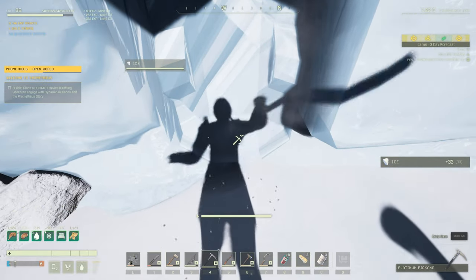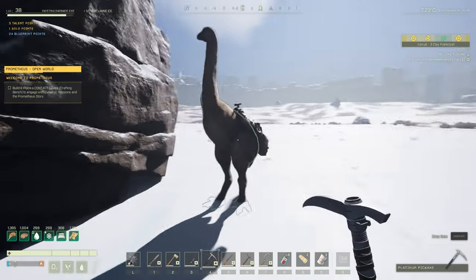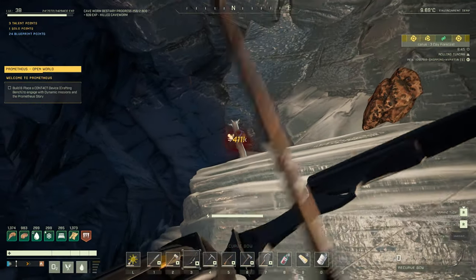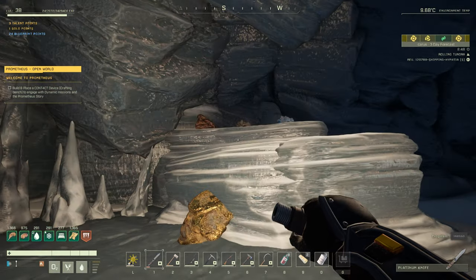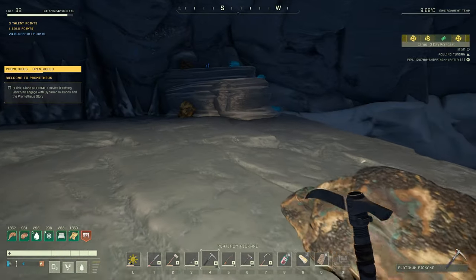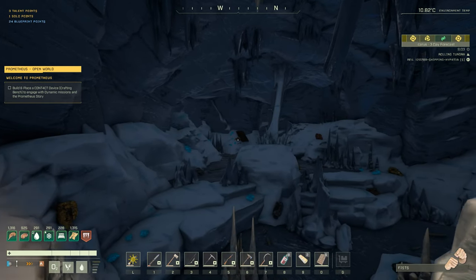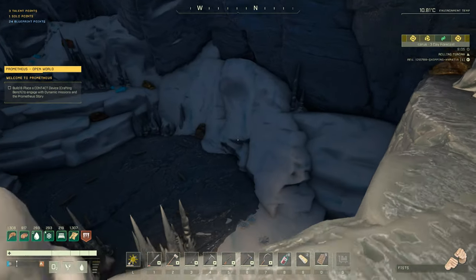Maybe that means the nodes inside respawned as well. Let's go ahead and get in there and see what we're working with. We're in the cave here — it doesn't seem like the nodes respawned. I do remember there being titanium right there, so it doesn't look like they respawned, unfortunately. But let's go down into that pit and see if we can't find anything awesome. There was a node of titanium right here — I don't know if I missed this or if it respawned, but let's go ahead and grab it. This is the same cave, it just respawned the wall for some reason.